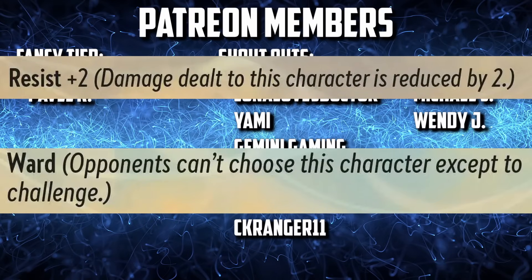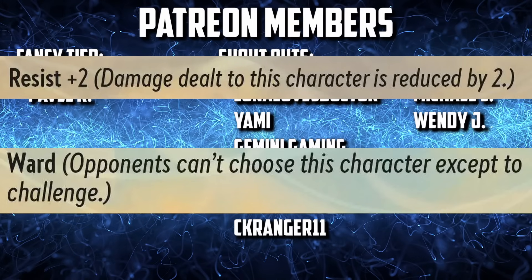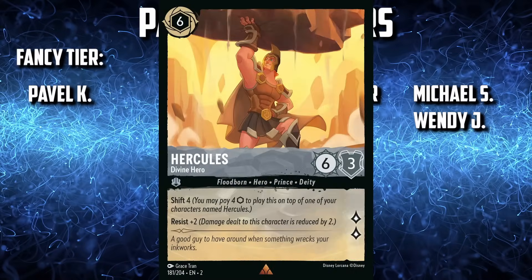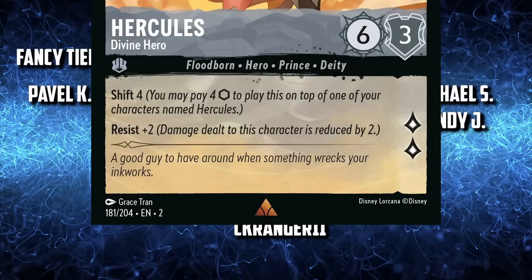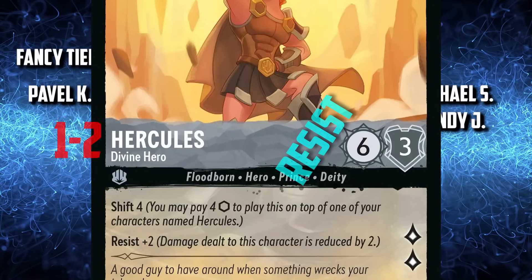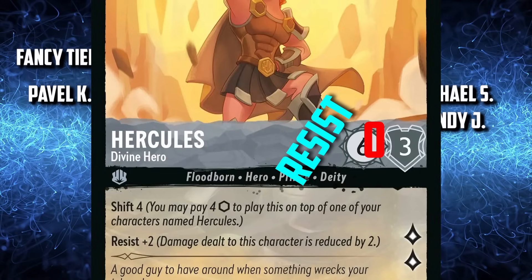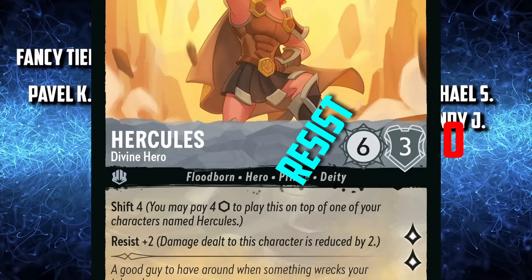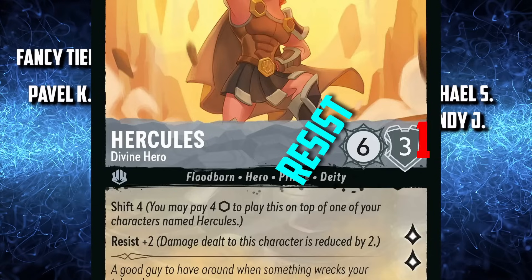Resist is an ability that takes damage and reduces it by a certain amount before applying it to our characters. Looking at Hercules Divine Hero, we can see he has Resist 2. Basically, if damage sent to Hercules was 1 or 2, he'd reduce it by 2 and take 0 damage, while 3 damage sent to him would only deal 1 damage.